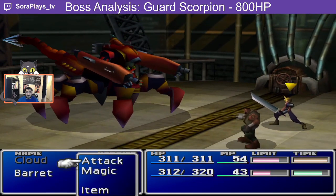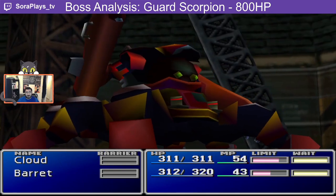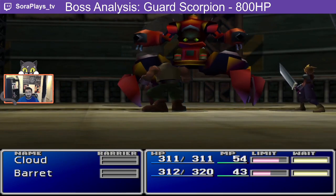The Guard Scorpion is an interesting first encounter. It features three designs we've seen in prior Final Fantasy games: state change, counter-attacks, and predicted behavior. So let's try and break it down.